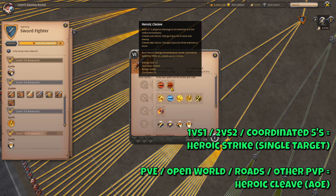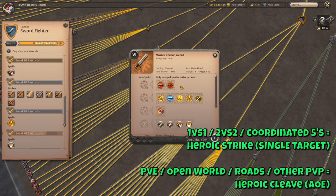In PvE it will almost always be the AoE. The only exception might be with really tough bosses where you don't need AoE and really need that additional damage on your Q. In PvP, in content such as Corrupted Dungeons where you are in a 1v1 situation, you want to take the single target Q. This extends to 2v2 Hellgates and sometimes even 5v5 Hellgates, Crystal League and Arena. If you need to burst one target down in a coordinated small scale setting, take the single target Q. In any other scenario take the AoE. Whenever you are in the open world or on the Roads of Avalon, always take the AoE.